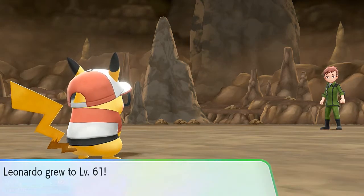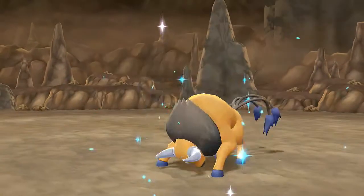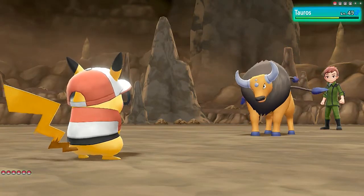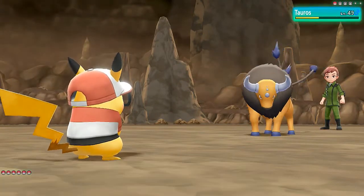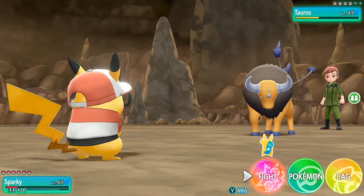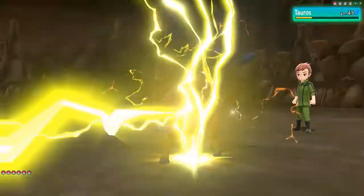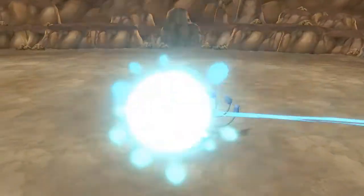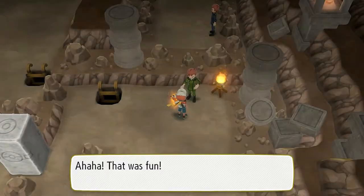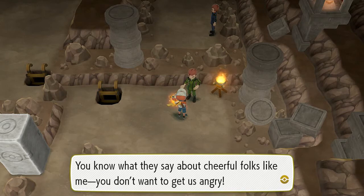Leonardo grows to level 61! He's about to use a Tauros — let's go with Double Kick. There's one and there's two — but Tauros is using Thrash! Let's go with Thunderbolt from Sparky — and there goes Tauros. Sparky in this walkthrough: undefeated and still undefeated! We get ourselves TM39 Outrage — nice!